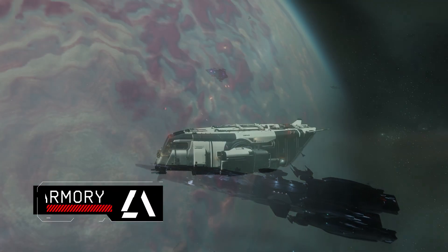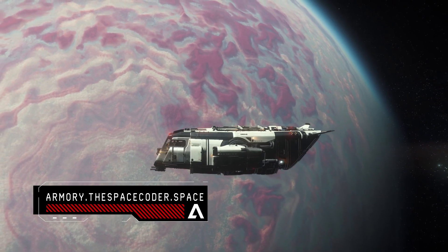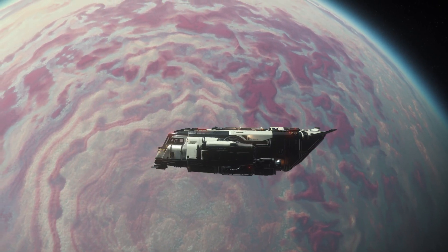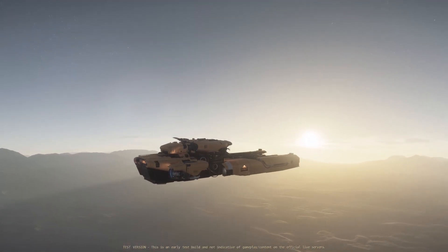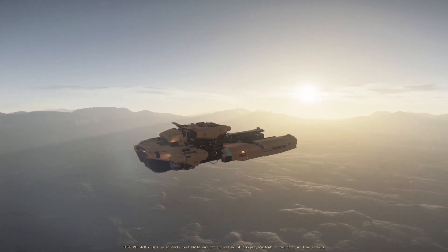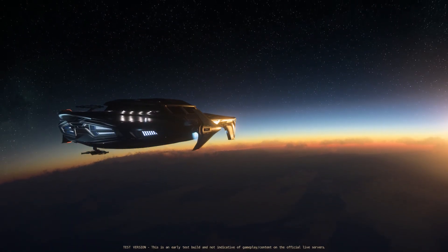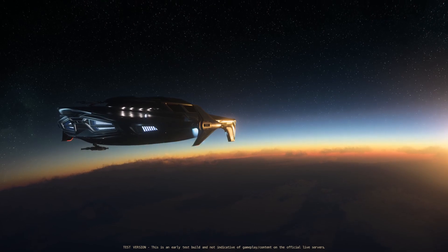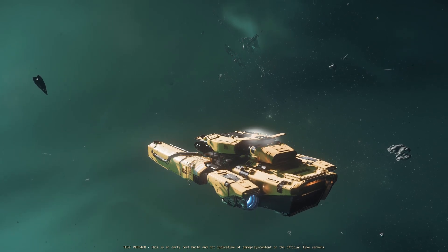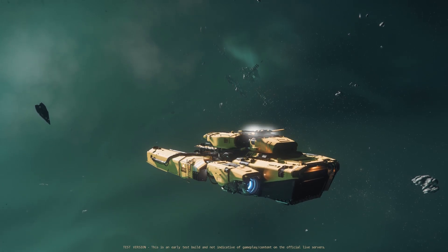First, CIG need to build a very robust and customizable system that will manage these events, starting from analyzing the probability volumes and the local states of areas, then using that information to find suitable dynamic events and selecting one that will be applied, and finally using the modifiers of that event on the state variables and affecting the in-game environment until the event is finished. As far as we know CIG are building the quantum simulation with this in mind. That's why we are seeing all the monitoring tools and ways to control dynamic events — I'm referring to the Tony Z video from over a year ago where they demonstrated some of this.